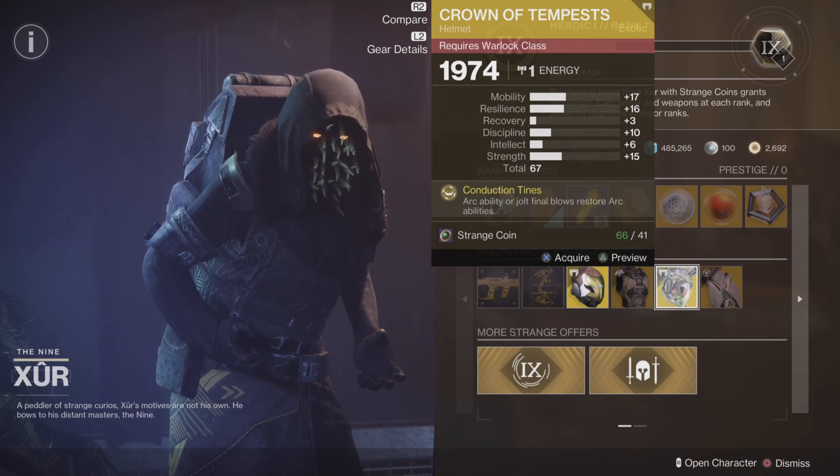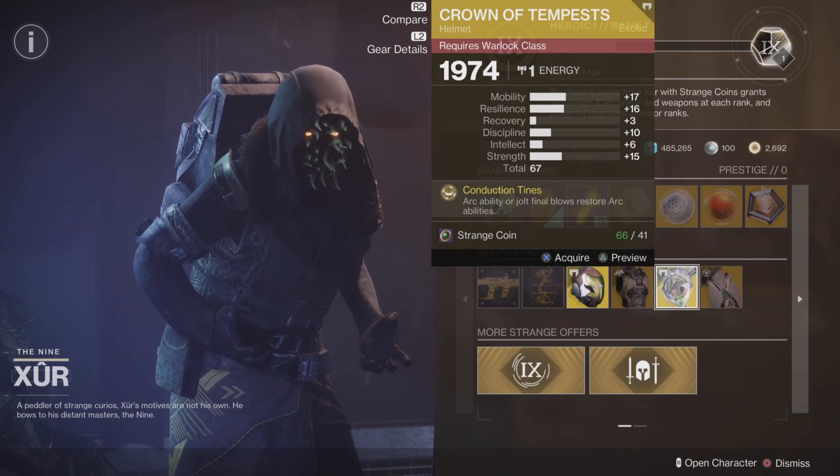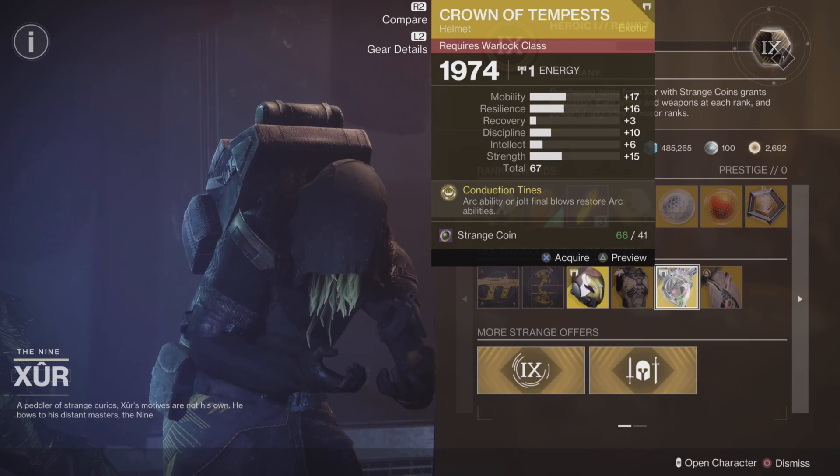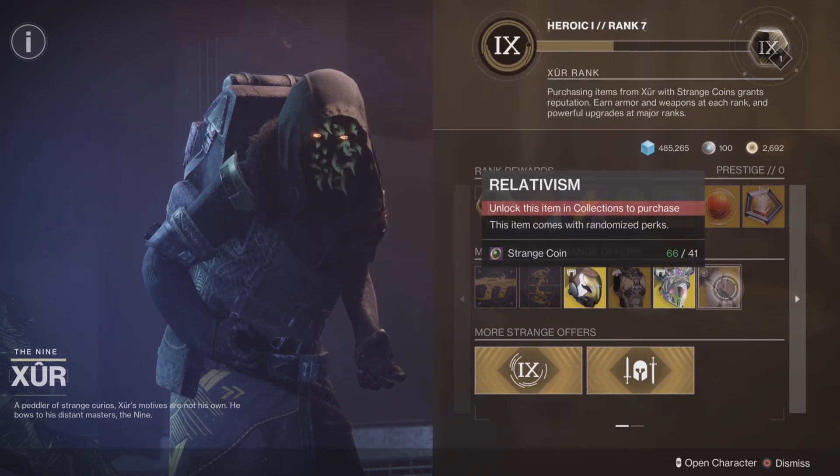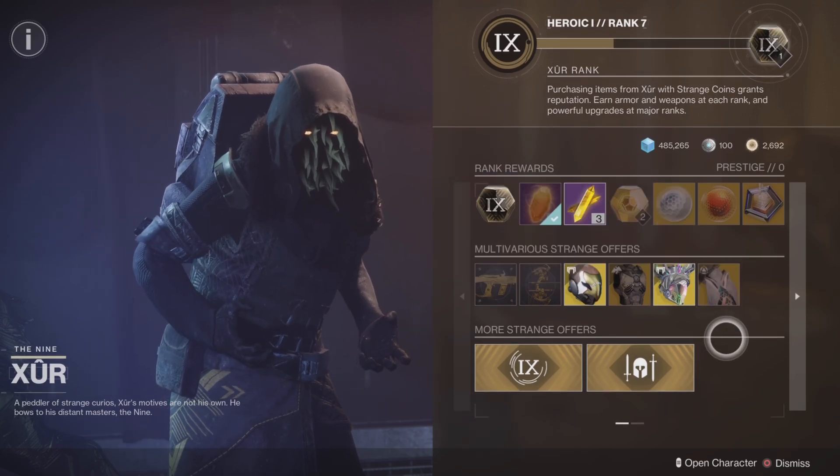Crown of Tempest — this is an old one for the Warlock. We've got a 67 roll which is pretty high. Intellect though is plus six, mobility is high, resilience is high — so that's a no.